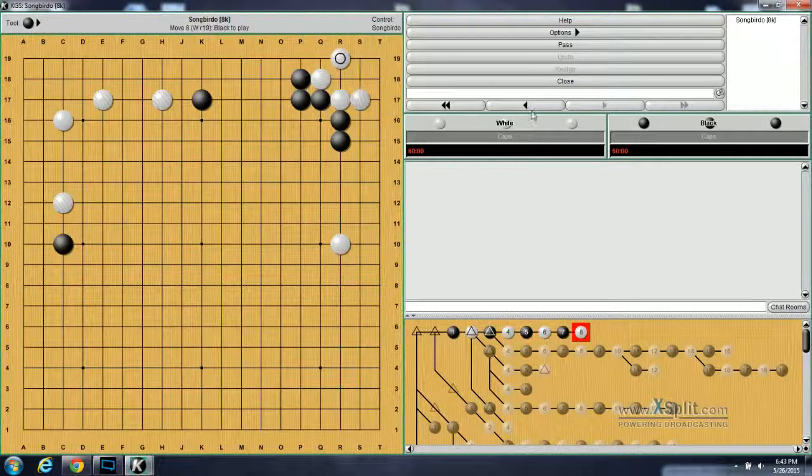Now this corner is kind of small, so after this probe, if black decides he wants the outside, you can leave this for later. You don't have to play it immediately. Just know that around ten points or later on, if ten points becomes a big move, then this would be a good option.